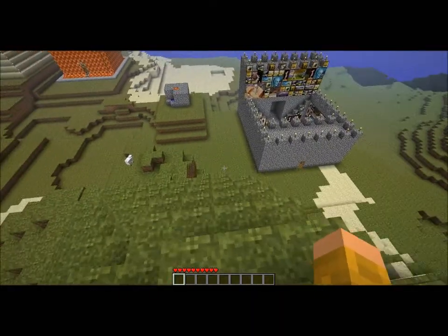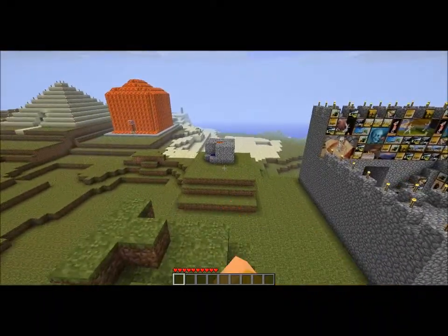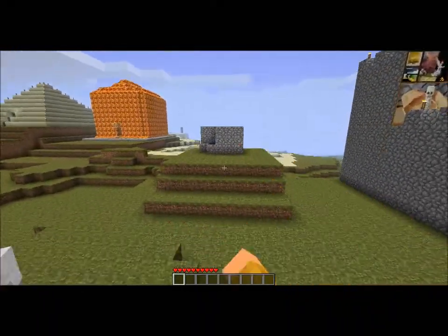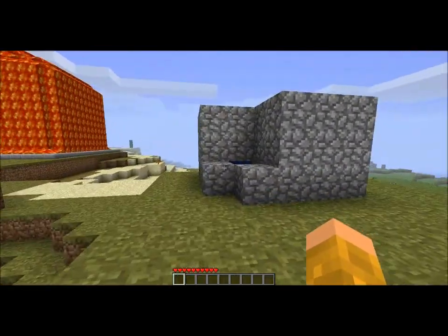I'll probably just go around and show you everything I've built. That's a castle with a lot of pictures. This is infinite cobblestone — that's actually really easy to make. That's not even like a building, that's cornered.